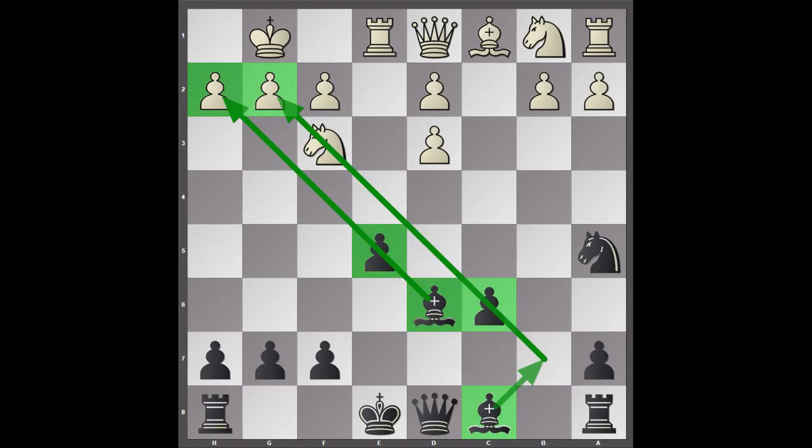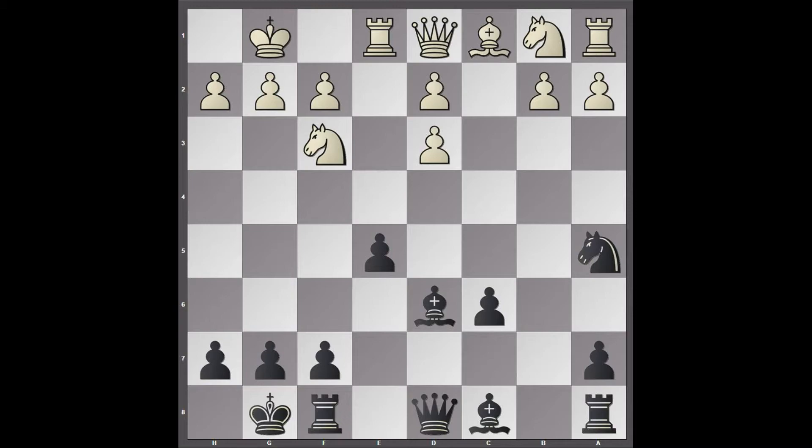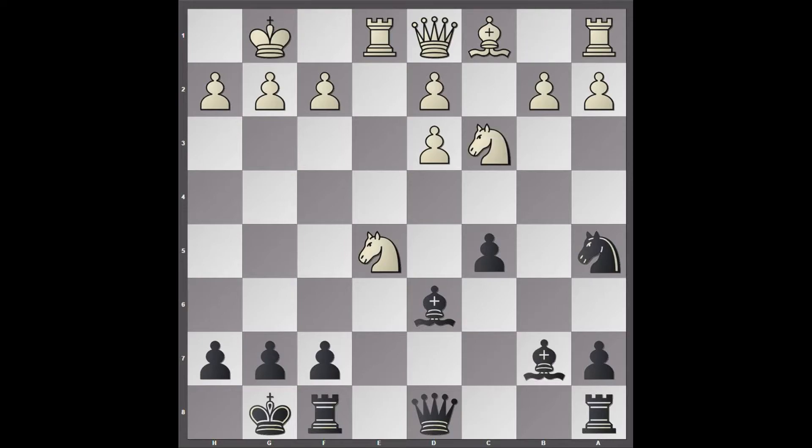Black possesses the two Bishops, and AlphaZero looks at the position and realises that the Bishops would be very strong on B7 and D6 up these diagonals if the pawns on E5 and C6 were not in the way. H2 and G2 are also weak points in white's position. So with that in mind, castles — allowing the E5 pawn to drop. Knight takes E5 and C5, Knight C3, Bishop B7. You can see the point of AlphaZero's play here: a strong Bishop on B7, with no E5 pawn in the way anymore, only a Knight, which is not a permanent blockader.